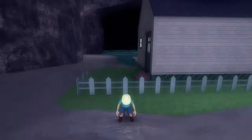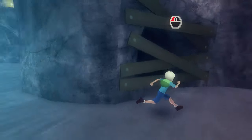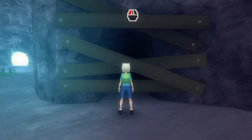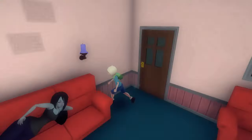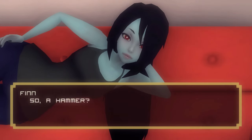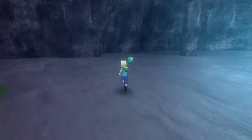Before we can unlock anything, we have to actually play the game. There are some planks blocking the way — let's tell Marceline about it, because you have to go in order. You need a hammer for those. I guess BMO might know something about this.